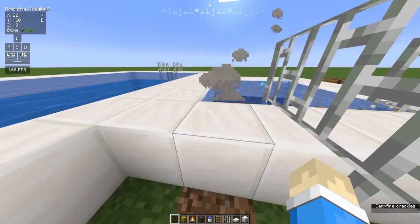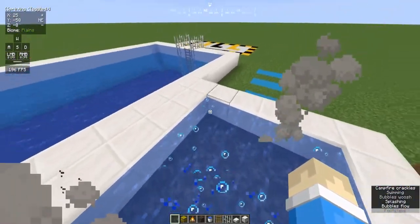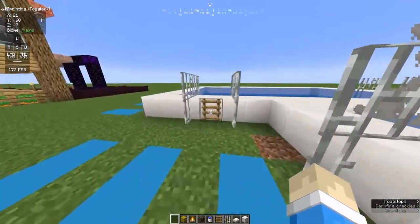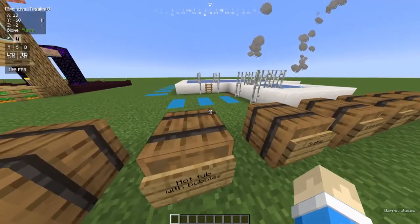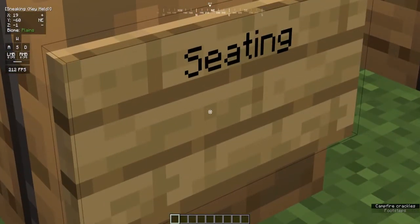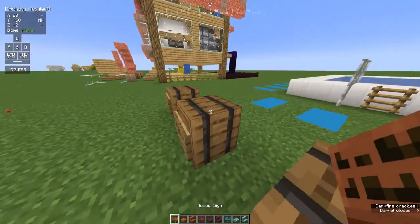Okay, so now we are pretty much done, and we can continue to the next part. First, of course, you have to put the blocks back. The next part is going to be the chairs. These are pretty basic, but they work.